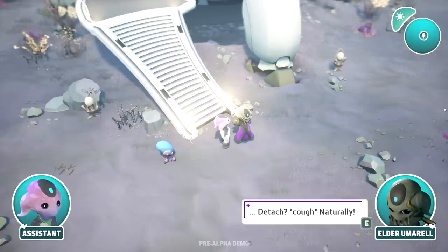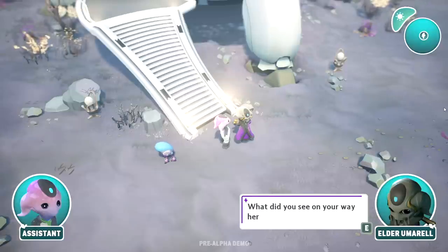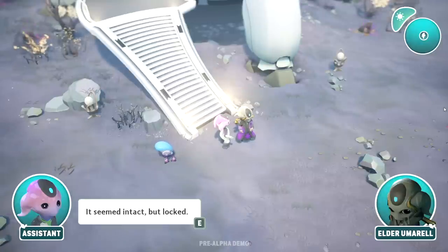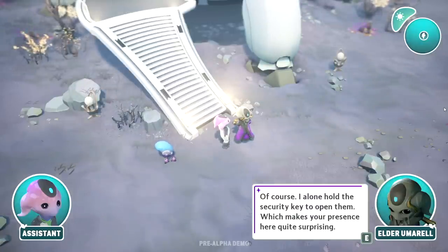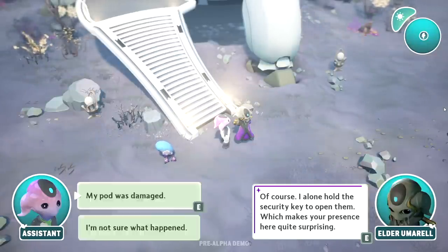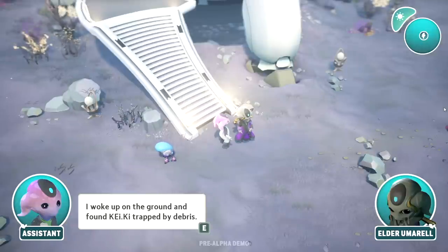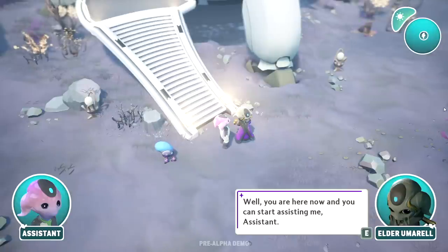Elder Umaral, what did you see on your way here? I have quite a bone to pick with you. I saw another Alter's pod — it seemed intact but locked. 'Of course, I alone hold the security key to open them, which makes your presence here quite surprising.' Where's the respect?! I'm a survivor, Elder Umaral. My pod was damaged, I woke up on the ground and found Cakey trapped. 'Well, you're here now and you can start assisting the assistant.'